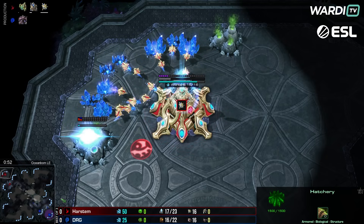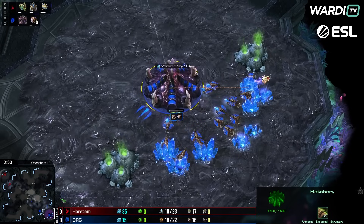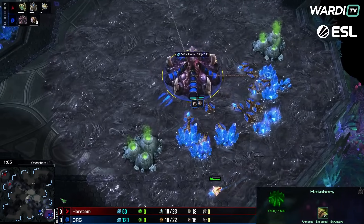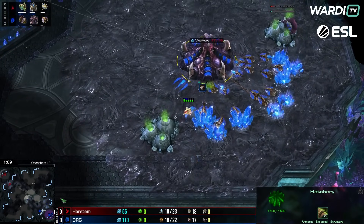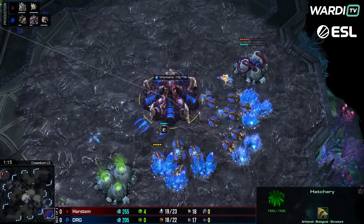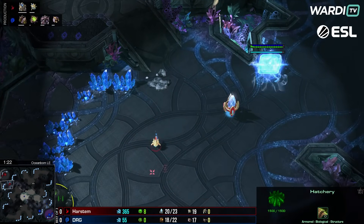In the opening seconds we've got a probe boosting off the Nexus, and a hatchery already going down on the third location. Harstem's probe gets there to block that hatchery from taking the natural. A couple more drones, the hatch, and gas are all coming through, and a spawning pool should be next on the shopping list for our Zerg player — there it is.